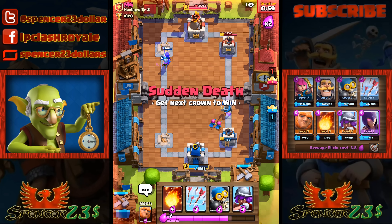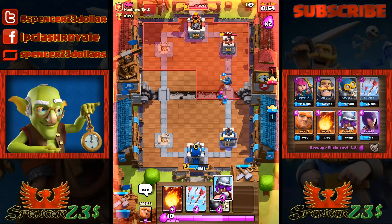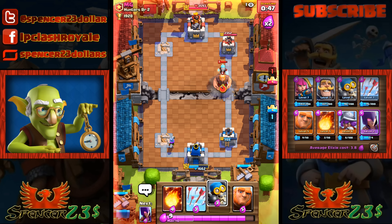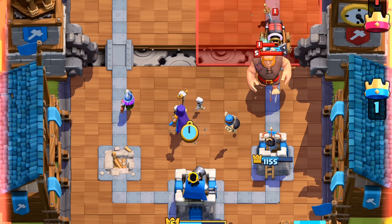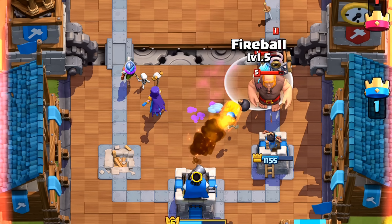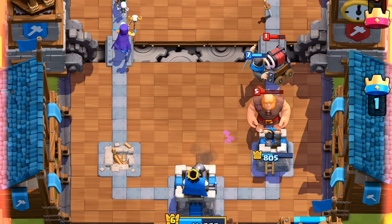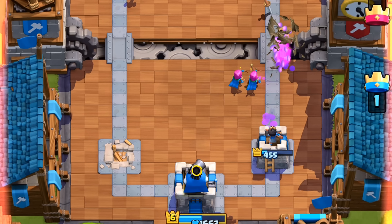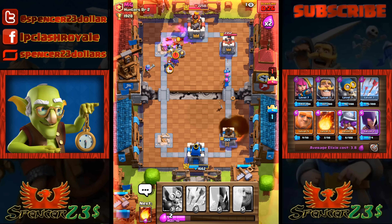We got rid of that - safety first. We're gonna try and pull off a draw here because I don't think we can win this. I'm just going to keep defending. I would normally push the other side now but I can't get a three crown. He's coming the other way - is he gonna send a Sparky behind this giant? This could be hectic. We're in extra time now - he's still got 3500 on his king tower at level eight.